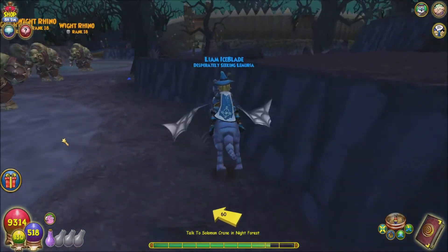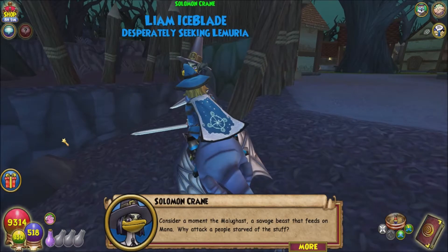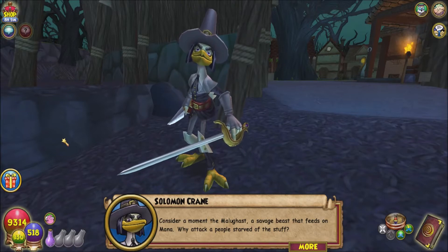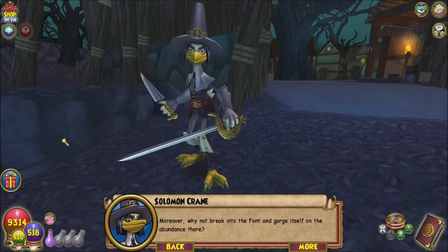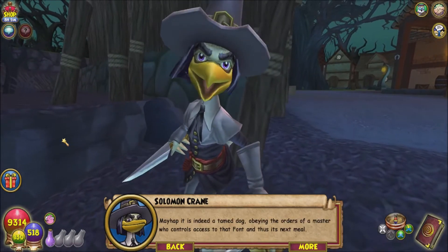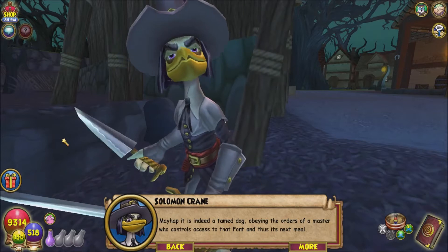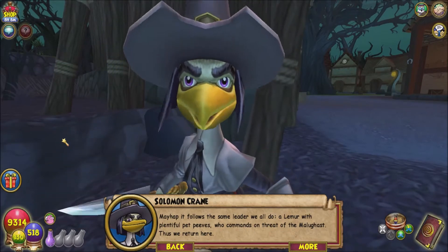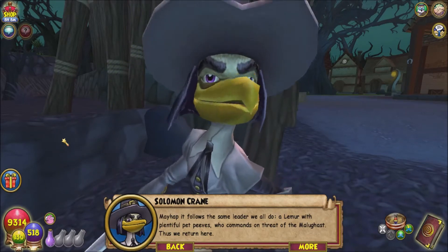We've been chasing it down for a couple of episodes now. Solomon Craig considers: 'The Malagast — a savage beast that feeds on mana. Why attack a people starved of the stuff? Moreover, why not break into the font and gorge itself? Mayhap it is not as savage as it seems. Mayhap it is indeed a tamed dog obeying the orders of a master who controls access to that font and thus its next meal.'